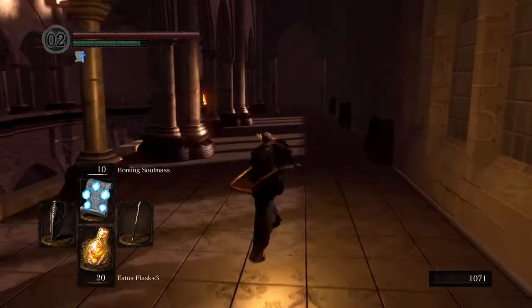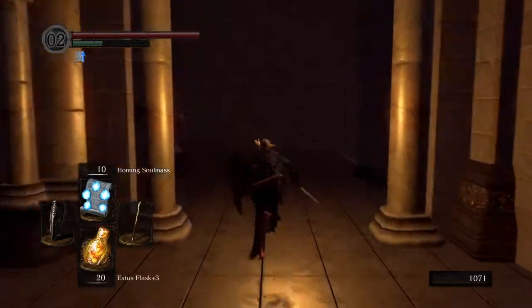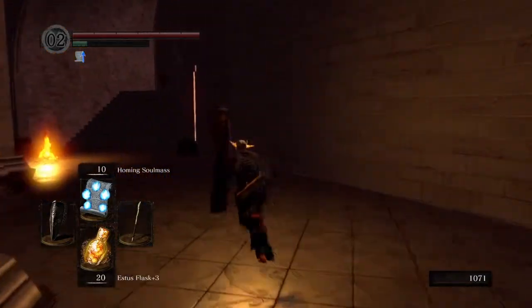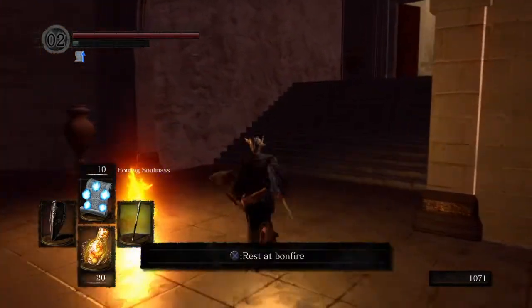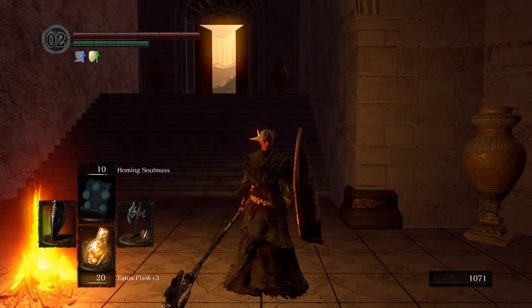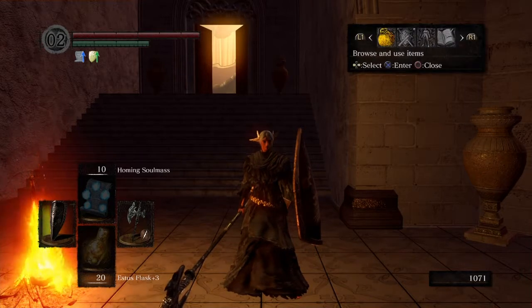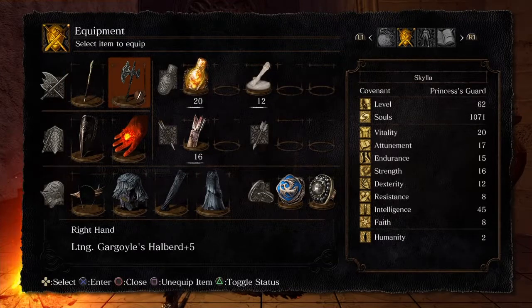We're going to be going down to New Londo Ruins but we won't be facing the boss. One thing we did was upgrading our Gargoyle Spear. Now in the last episode I said I wanted to get it to plus 15, which I was actually wrong. I was supposed to get it to plus 10, then go to the Anor Londo Blacksmith - the giant - and go to Lightning Halberd. So I made a Lightning Gargoyle Halberd plus 5, which is its max.